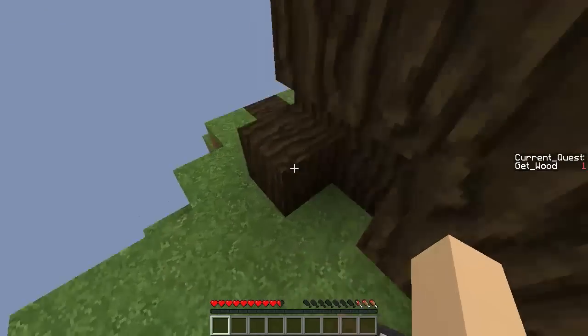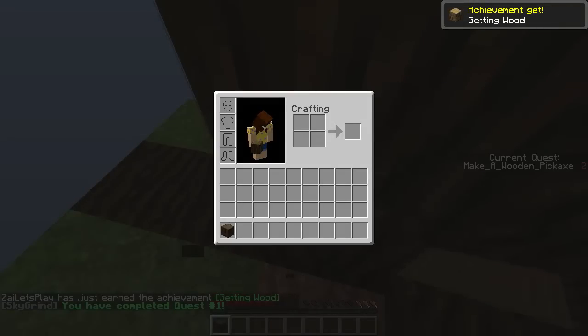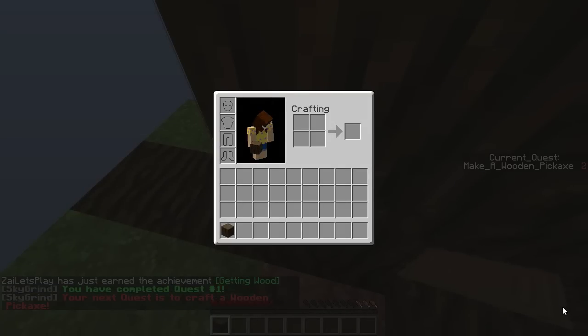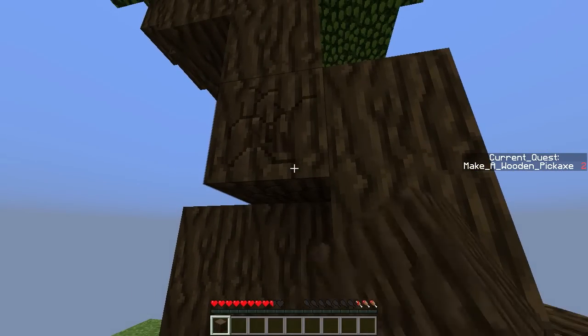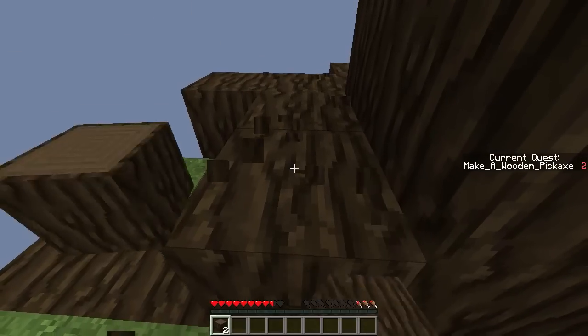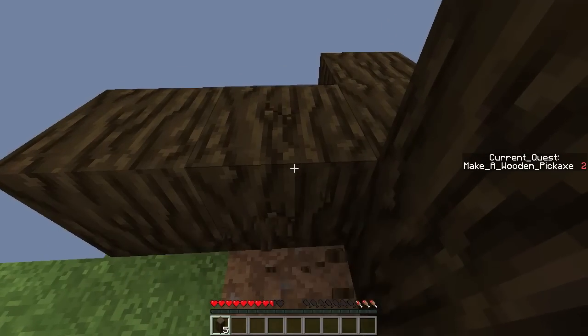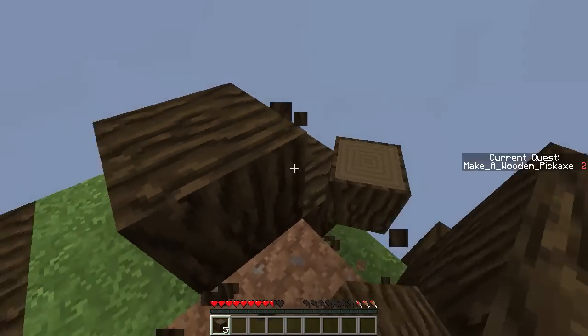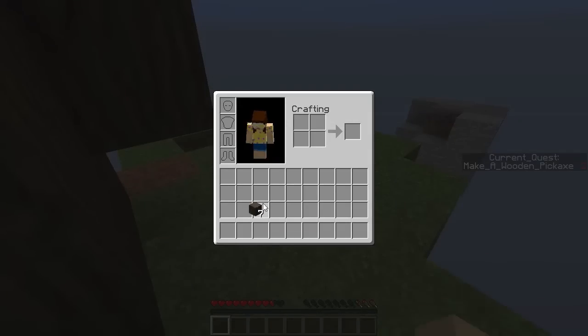What should we do first? Should we get the tree because of the saplings? This tree's so big — let's get it from the top down. Actually, let's be careful the saplings don't fall off. The first quest was to get wood and the second one is to make a wooden pickaxe. Oh, we already got the wood — quest complete! Should I go ahead and make the wooden pick?